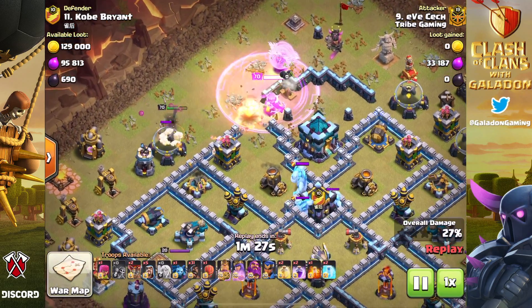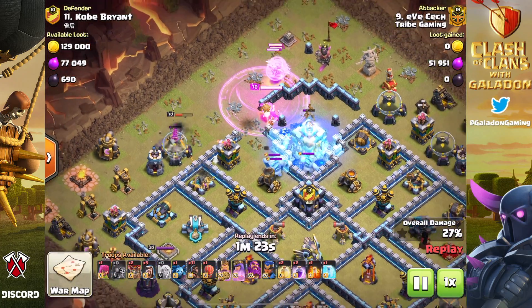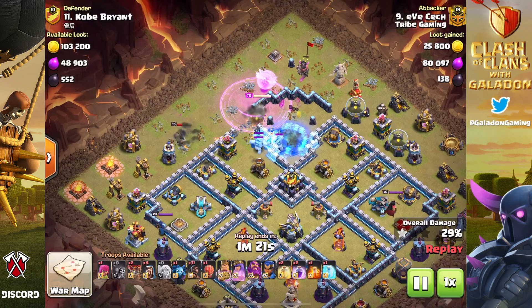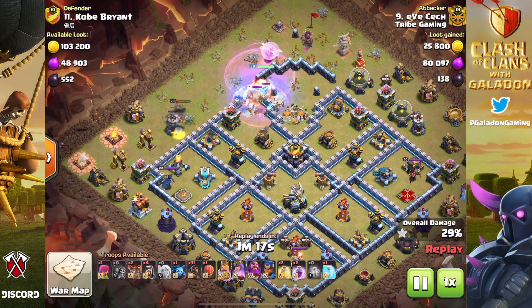And of course he is going to utilize it. Who needs those super wall breakers? Eve Check does it the old-fashioned way, getting the wall breakers in protected through the rage spell and opening up that enclosure for the archer queen. It really is the small things that make a big difference.